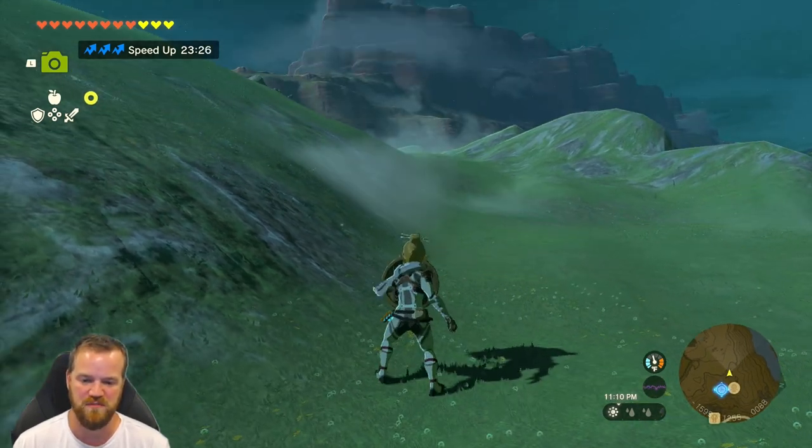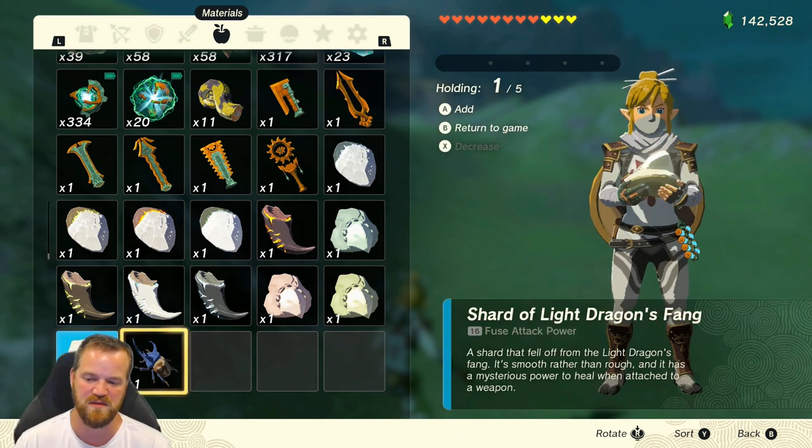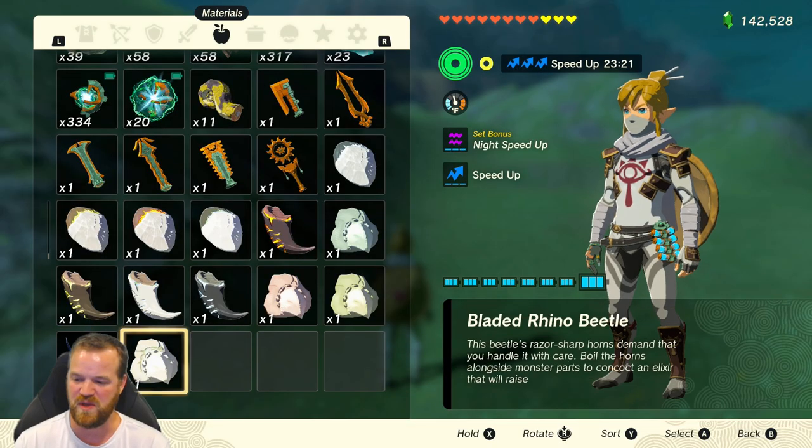We're going to do a shield jump in the air, but before we land we're trying to open the menu right before we land. We want to pull one of these singular items that we've arranged right there, and now we have two.